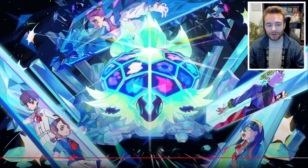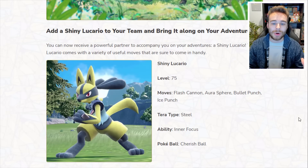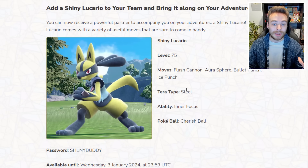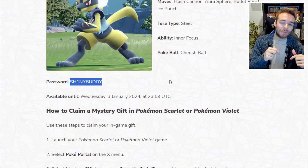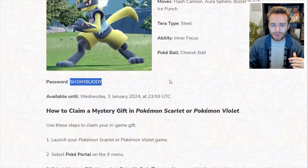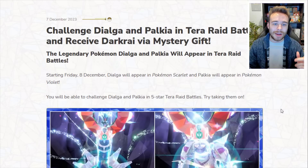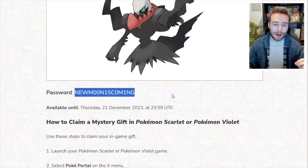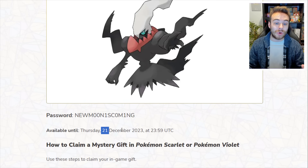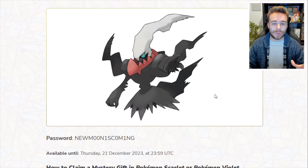We also have mystery gifts. We have a Shiny Lucario - level 75, with Flash Cannon, Aura Sphere, Bullet Punch and Ice Punch, Steel Tera type, Inner Focus ability, and a Cherish Ball. The code is 'Shiny Buddy'. We're also getting a regular Darkrai - the code is 'New Moon is Coming', available until the 21st of December. Lucario is available until around the 3rd of January. It's like a Gen 4 event.